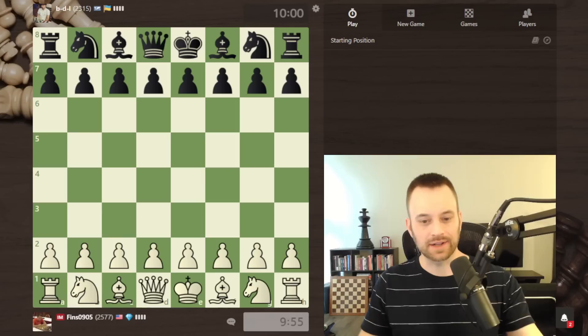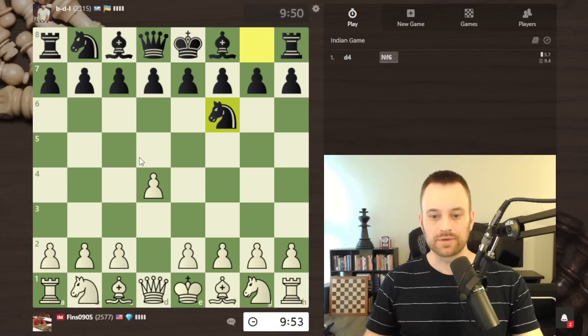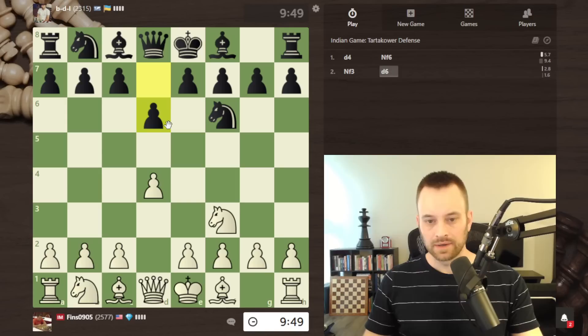Hey guys, this is John and welcome to another Climbing the Rating Ladder video. I'm playing BDL or BDI, maybe rated 2315. This is a 10-plus-zero game, no increment whatsoever. Let's see if my opponents are here. They are. Knight f6 — I'm going to play knight f3, a flexible move.